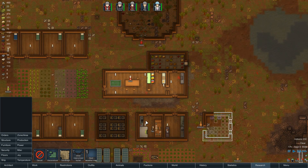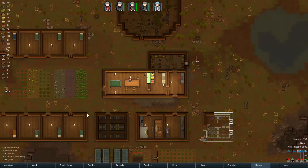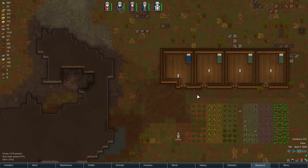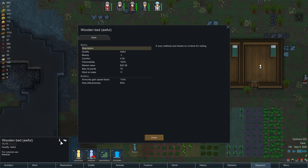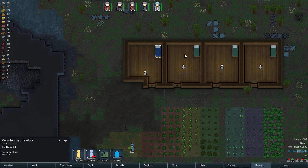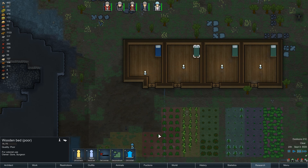What are you doing, Gore? Relaxing socially by herself — well, whatever floats your boat. Awful bed — what does the quality have to do with it? Beauty of minus one, rest effectiveness 85. Now this one is poor — the rest effectiveness is better and the beauty is much better.